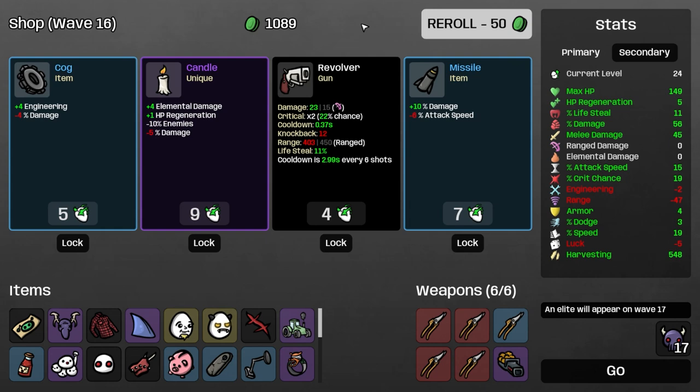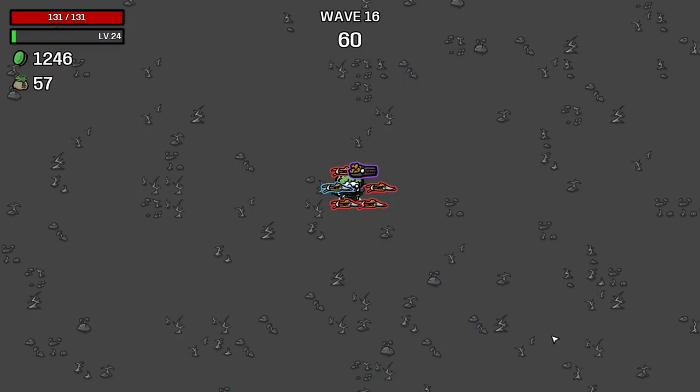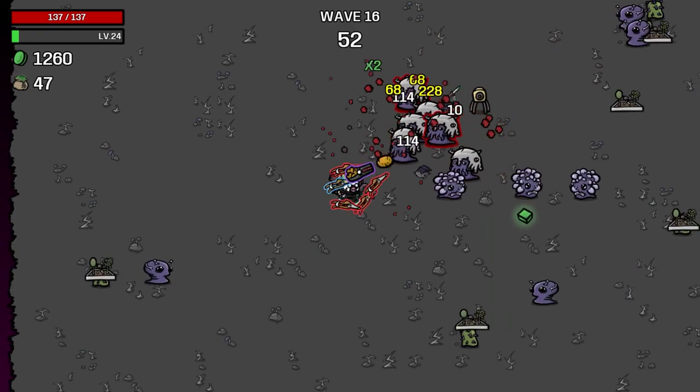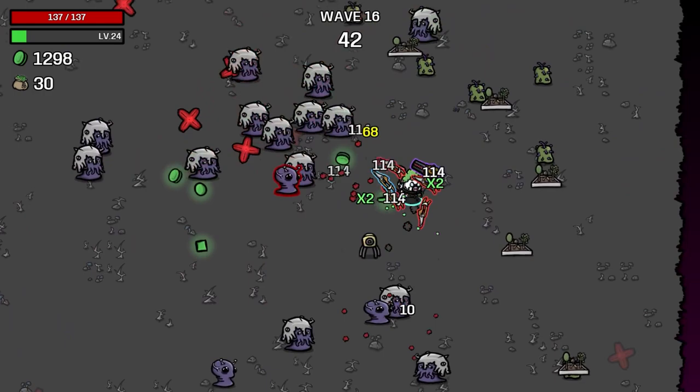I don't want the missile. I don't think I want the alloy, but maybe I do — we only have 3% dodge. It gives us crit and damage, sure. I'm going to buy these glasses for 4 HP — we need more range. The hunting trophy is big. We're still lacking payoffs unfortunately, which is something we're going to have to figure out.